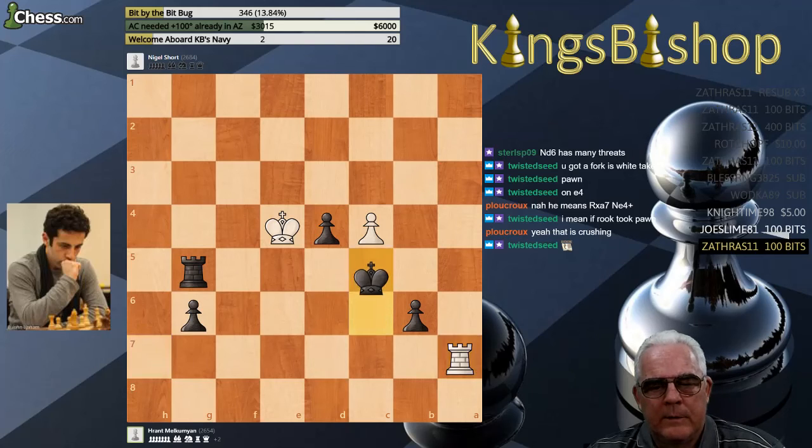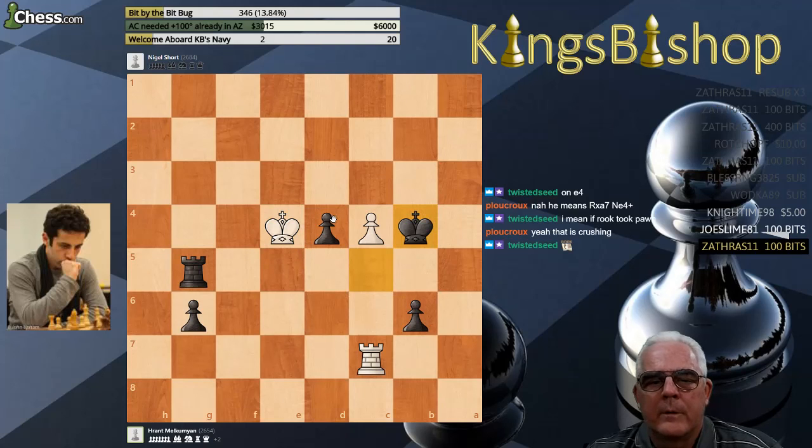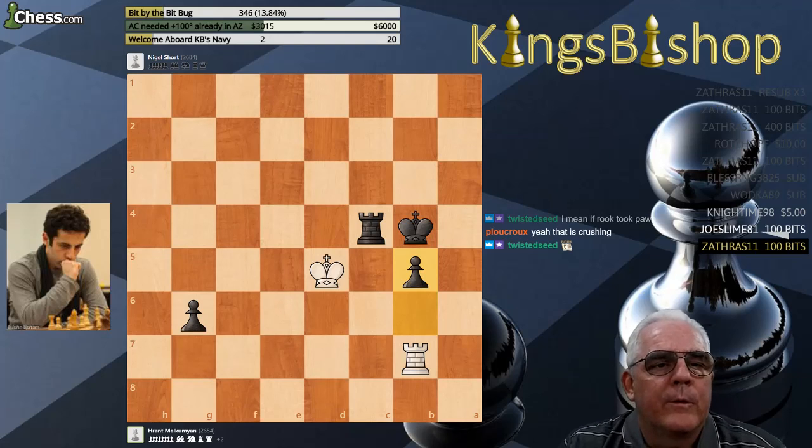Rook takes A7, Rook takes A7. And this is really nice — Rook to C5. Rook to B7, Rook to C6, King takes, Rook takes C4 check, King to D5 — still fighting. On to B5. And that's where White finally throws in the towel.